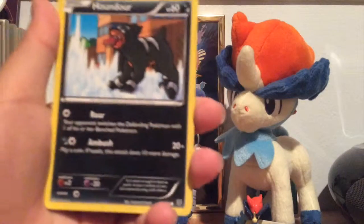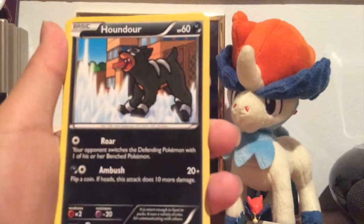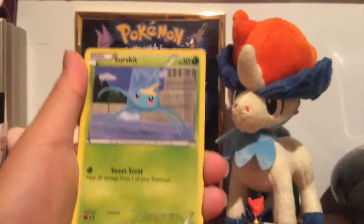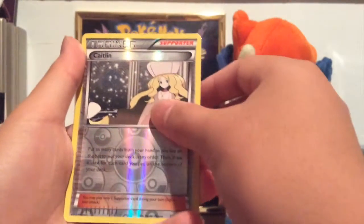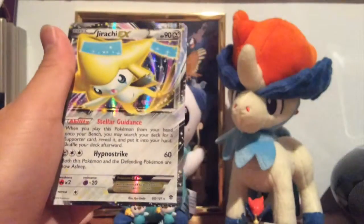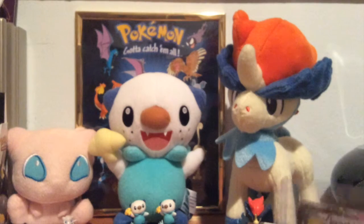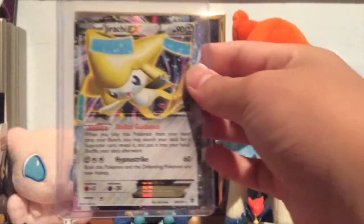Alright, so we got it. Let me move these packs out of the way and focus this. Houndour, Carbink, Remoraid, Ducklett, Surskit, Relicanth, Plume Fossil, Shelgon, Caitlin Reverse — that's uncommon. And... Jirachi EX! Awesome! Right when I said that we haven't pulled an EX in a while. First we pulled the full art in our custom made booster box, and now we get the regular one. Awesome EX pull right there — Jirachi EX!